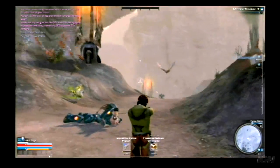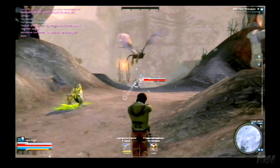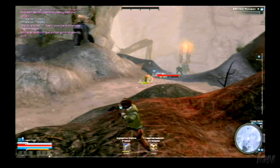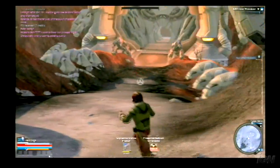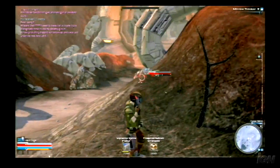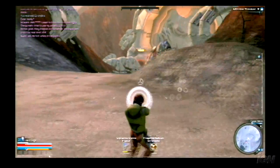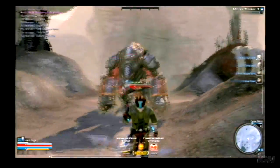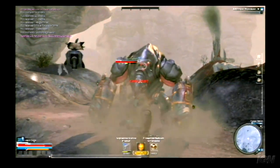As opposed to just standing toe-to-toe and seeing who dies first, Tabula Rasa includes the ability to use cover and crouch down to affect the probability of being hit, as well as your probability to attack opponents. The result is that you're constantly having to consider your 3D surroundings, find opportunities to hide behind cover but still see your opponents clearly, while they work to gain the same advantage against you. In real time, as the battle conditions unfold, you'll have to modify your behavior.